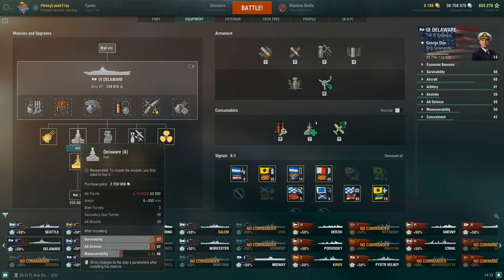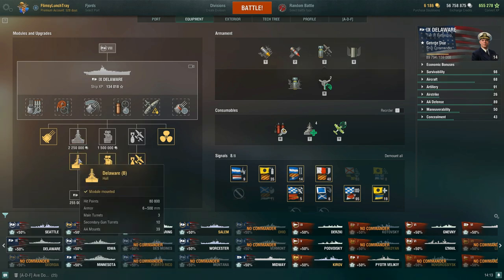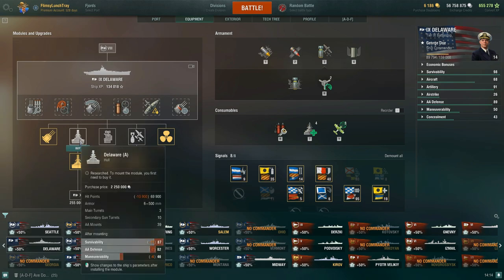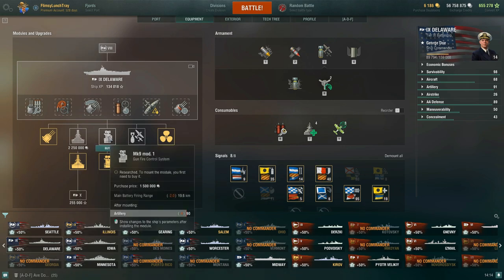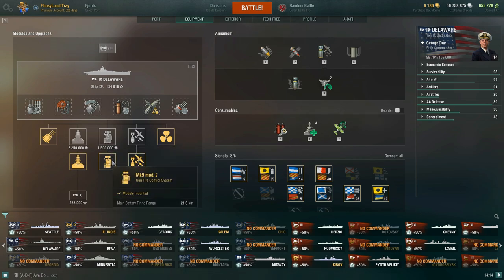In terms of the hull, you do have an upgrade. Hull A gives you 69,900 hit points, and then you bump up to 80,800 hit points. So this is the first thing you're going to want to research if you just picked up the Delaware. There's also a defense buff and a maneuverability buff to the ship as well, so do pick this module up first. Then secondly, you want to go for the gunfire control system — it takes you from 19.6 kilometers to 21.6 kilometers, adding a 2-kilometer addition to the main battery firing range.